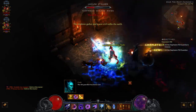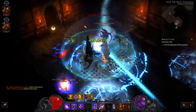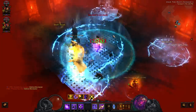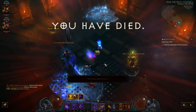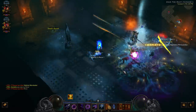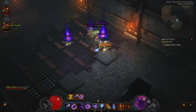We have a Rift Guardian here, on a power pylon too. There went half his health. I don't hit quite as hard as Goose here, because he has the insane Jade Harvesters — and Harrington's as well, which really helps. Down. No legendaries. Zero. Bummer. You're on a drought.